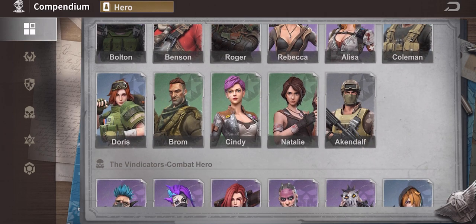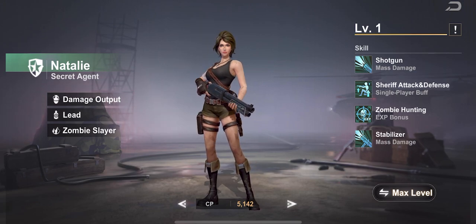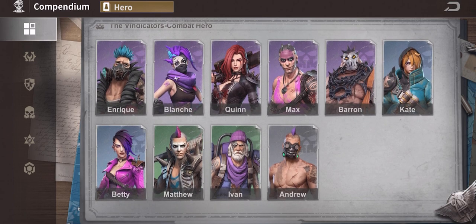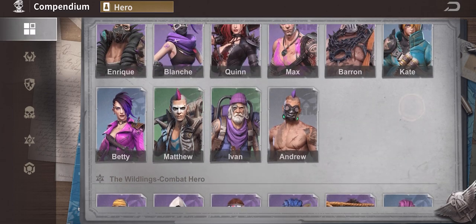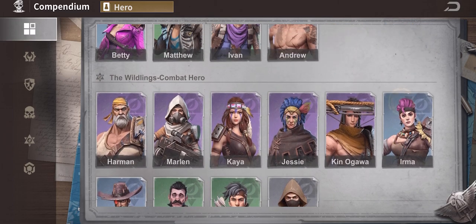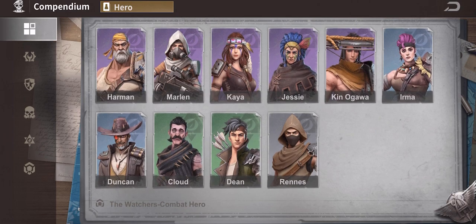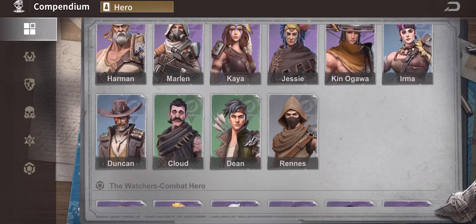Basically, you want to use the green characters to level up your blue and purple characters without completely sacrificing the greens — because Braum is a gatherer, Cindy is a gatherer, and Natalie is good for zombies and AOE damage. In the Vindicators I use Matthew and Ivan, but Matthew is a tank and Ivan is a gatherer so I'm never completely getting rid of them. Cloud and Dean: I don't really care about Cloud, but Dean is a gatherer so I'll keep Dean.